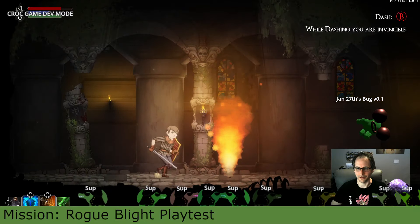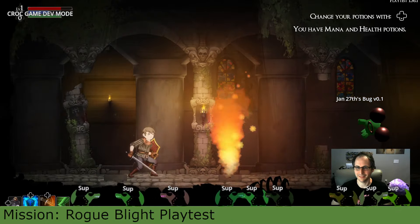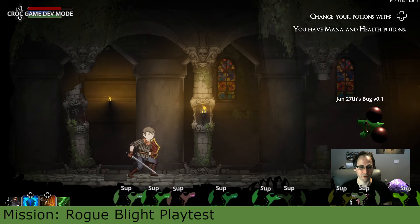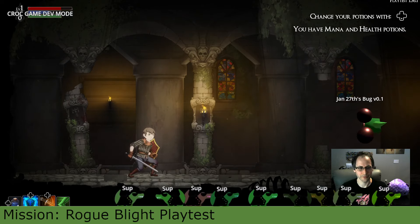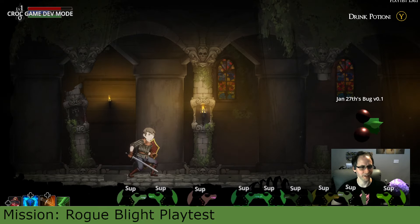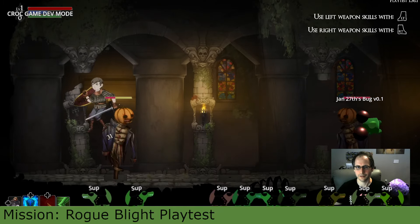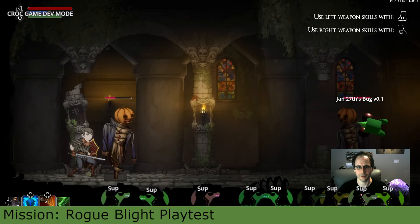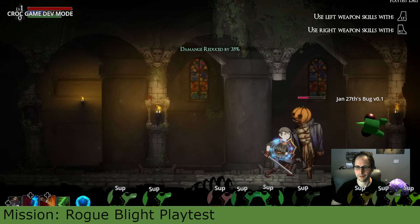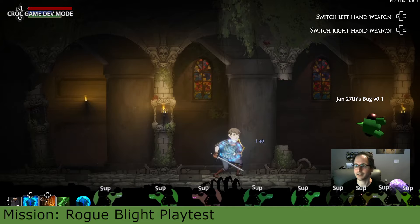That was weird — didn't I use my health potion? Did it change to something else? Let's drink a health potion, okay, feeling good again. I've played a video game before, I understand this at this point. Drink a mana potion. Switching weapons — oh, that's pretty cool! So you can... can I dual wield shields? You have a left hand inventory and a right hand inventory. If I have this in my left hand, both R trigger and L trigger do the same action.